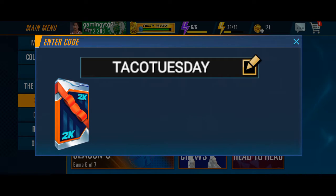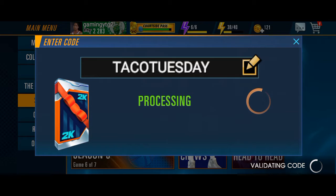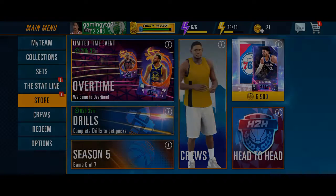Let's press the claim button and see what happens. As I showed you, I have already used that code and got that player with 7500 and something power. You can also see here that the code TACO TUESDAY has already been redeemed on my account.